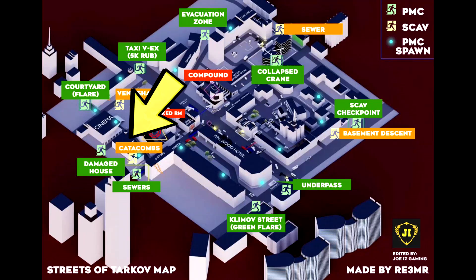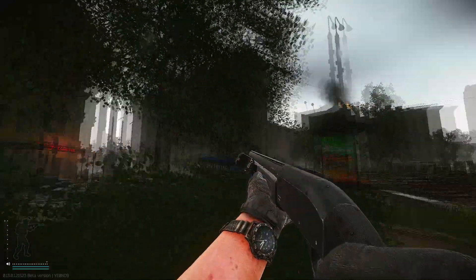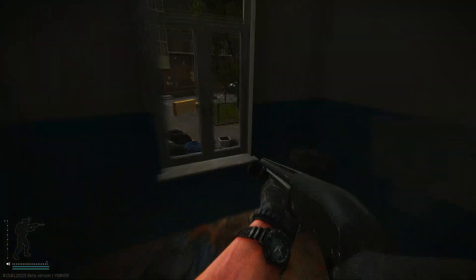The next spawn location is near the catacombs Scav exit building. Sometimes you spawn right inside of the catacombs extract, and sometimes you spawn somewhere on the second floor of the building near the catacombs exit. As soon as you go out, if you turn left, you'll see the cinema right there.